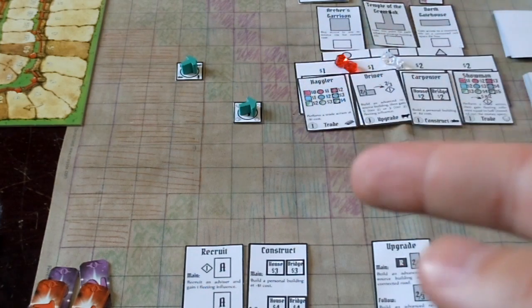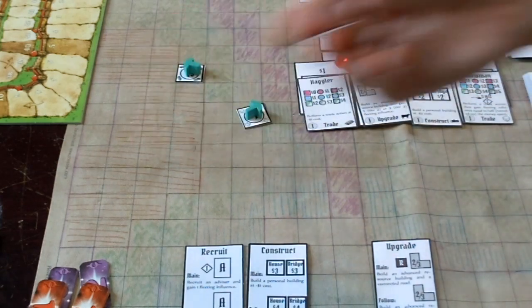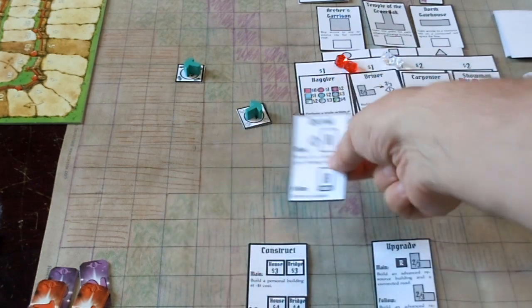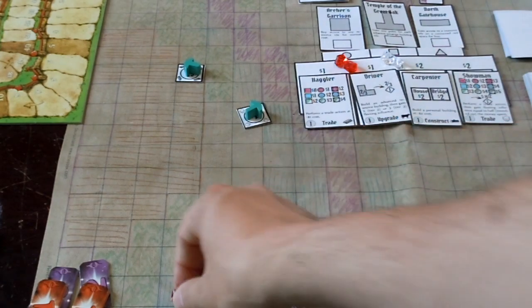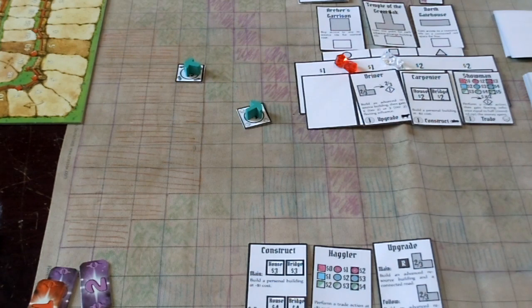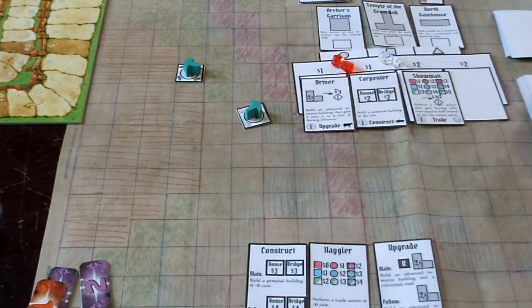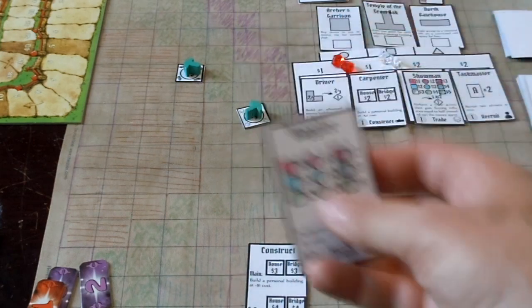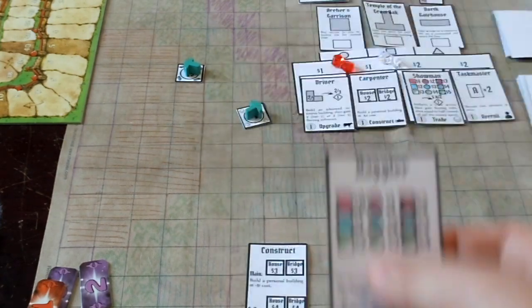Then I'll play my recruit action — so I get a fleeting influence and I'm going to recruit the Haggler. It costs one dollar but I get a lasting influence as well, so I pay another dollar to get the Haggler, and now this goes into my hand like normal. After I recruit, all these guys move down — let me see what comes up next, which is the population advisor.